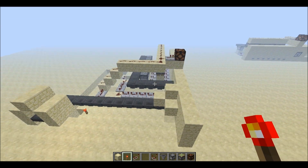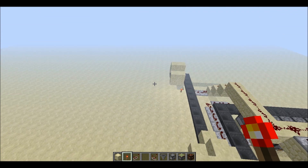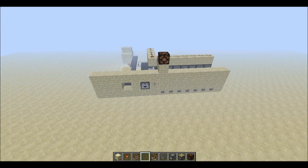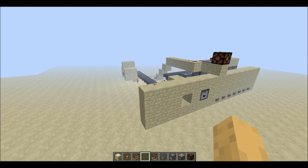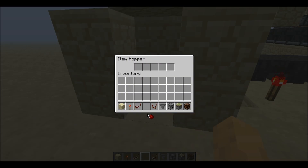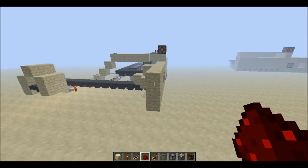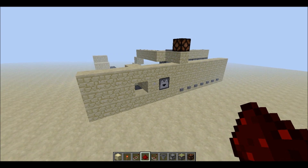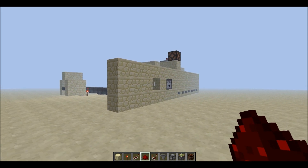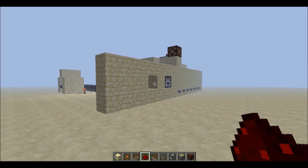So this is the basics of a Minecraft vending machine. Of course you can make this a bit prettier, but this is basically the foundation. As you can see our redstone dust has come back to our collection area so we can collect it later — whether it's diamonds, gold, whatever. I hope you guys have enjoyed this redstone tutorial. Make sure to check out the rest of my channel and like and subscribe for more videos like this.